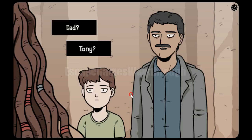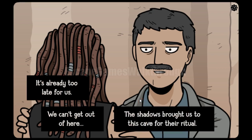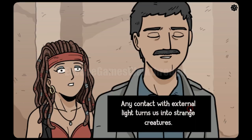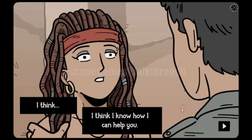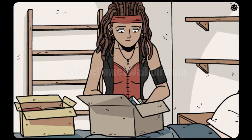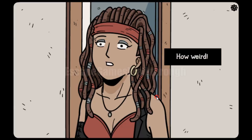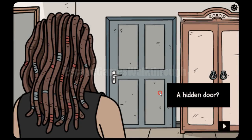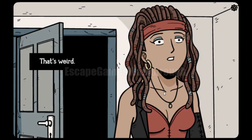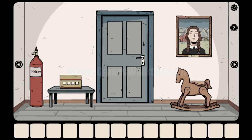We can continue the story — let's see dad and Tony. The next flashback is three years before. Layla was attracted by a strange ghost and found a door behind the wardrobe, where she was locked. The next part of the game is to escape from this room.